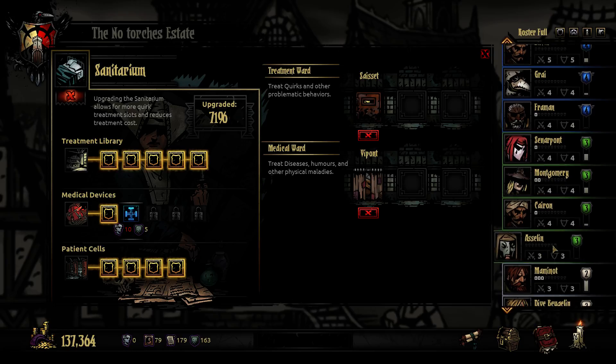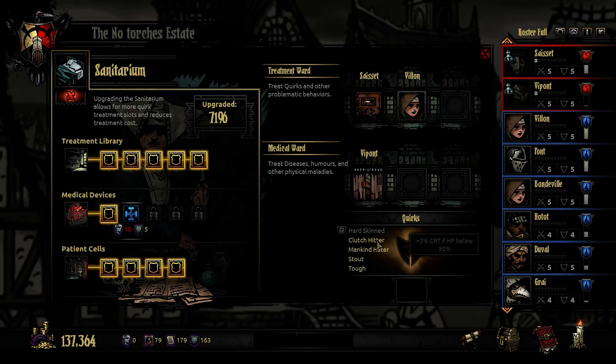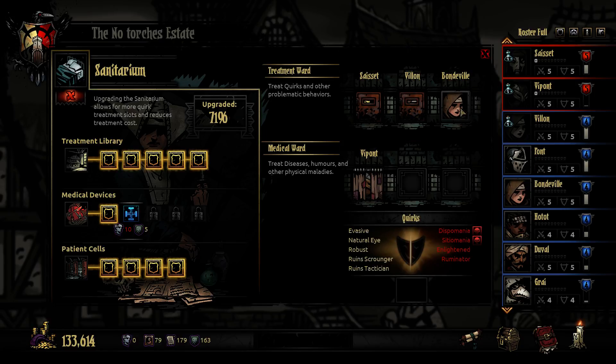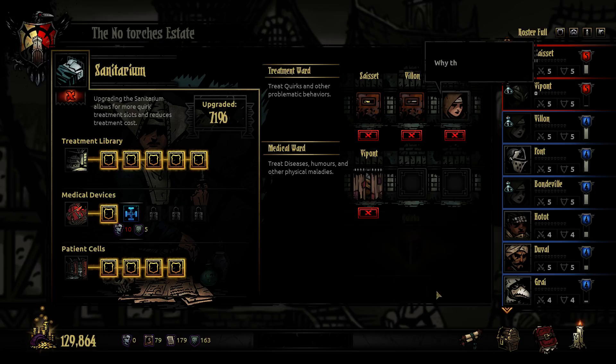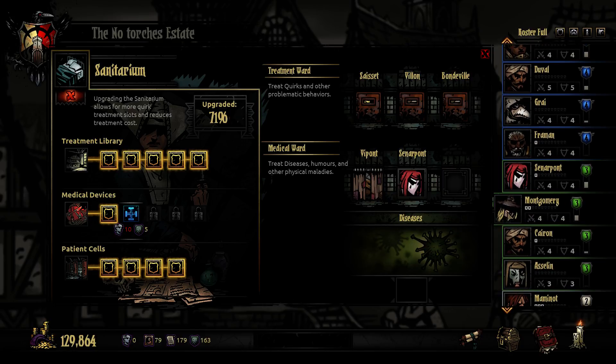Now we have to decide who we should bring with our two dogmasters. I think I will bring Pont and Hotot. Let's bind the accuracy quirk - I think these other things aren't that important. Duval doesn't have any diseases. Cry doesn't have any diseases. I've checked this so many times. Bad humor, so let's remove that.